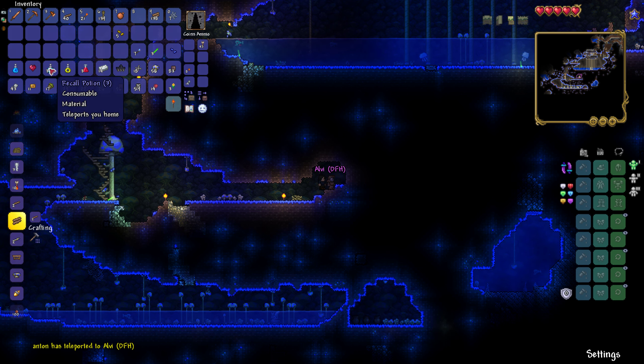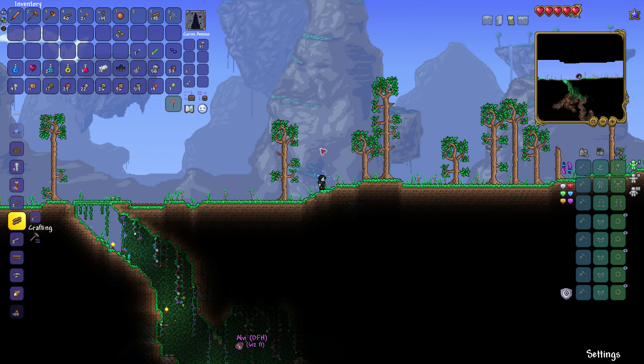You want to hand me, like, one recall? It's a right-click to throw it to me. You want to use your other wormhole to get back down here?